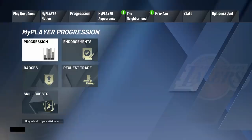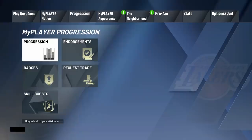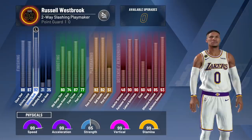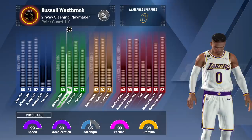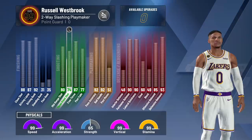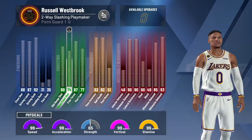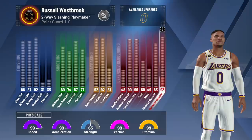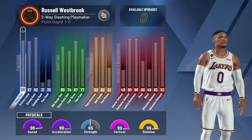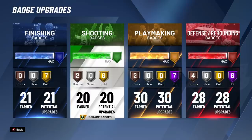First, let's look at the attributes. The inside scoring is there — it's Westbrook: 92 driving dunk and all that. The shooting is a little high for Westbrook, but in 2K20 we want a really good build — 74 three-pointer. The free throw is probably a bit high for Westbrook too, but it's 2K, who really cares. Playmaking: good passing, good ball handling. The defense is high, but instead of maxing out steal, I upgraded rebounding all the way, which cost me two defensive badges.